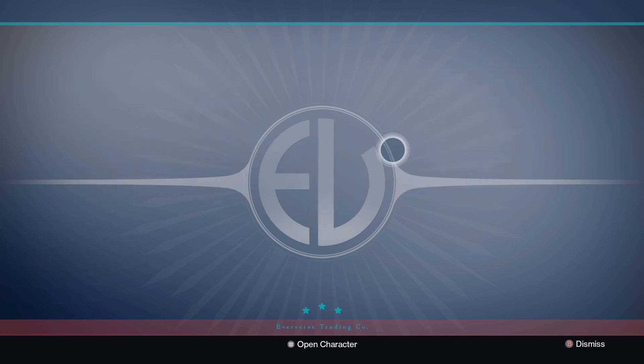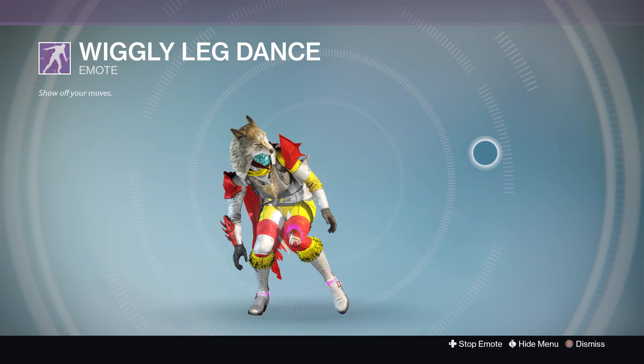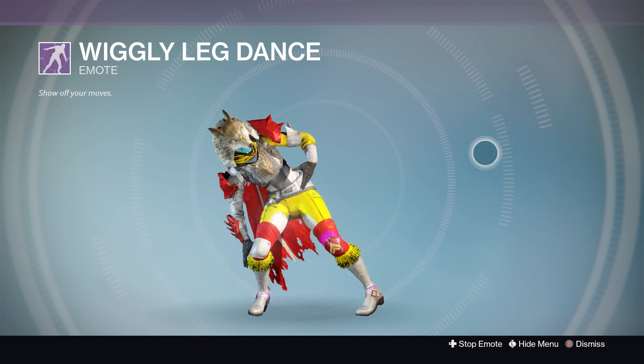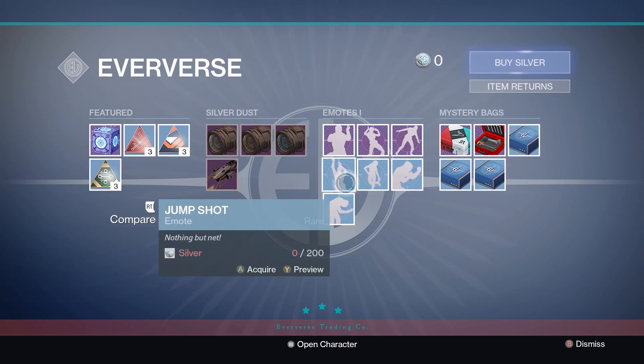So you've got the Wiggly Leg Dance. This is from — what's it — the Whip and Nae Nae. It looks like when they do the Stanky Leg. Not 100% sure, but that's what it looks like.